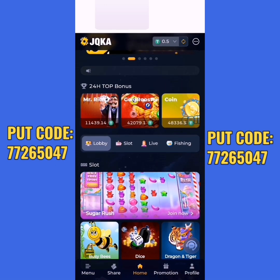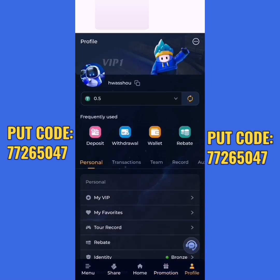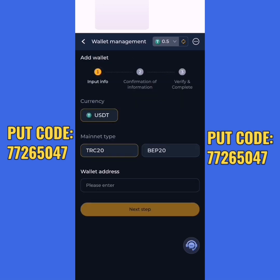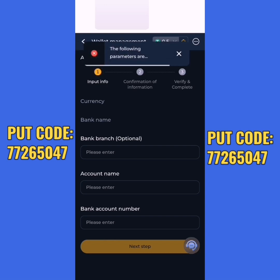There is a promotion also, like you see. This is our profile, this is my wallet — you can add a wallet here. You can add ESDT TRC-20 or BEP-20. Also you can add a bank card currency, like you see.